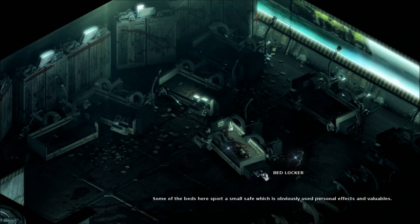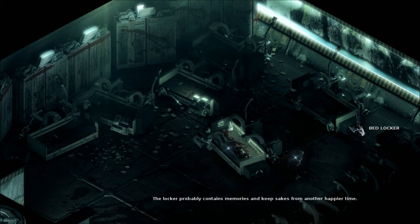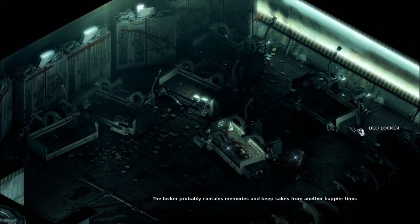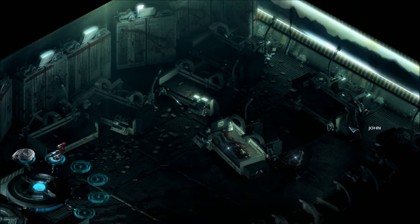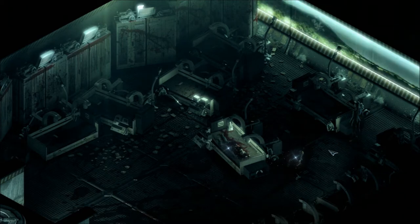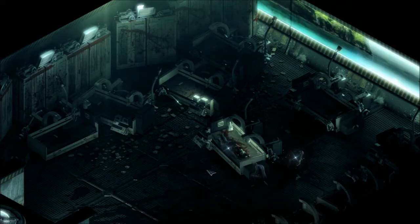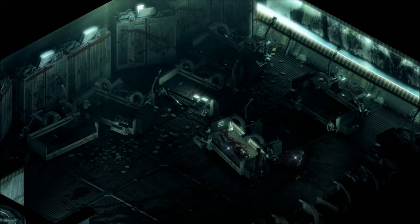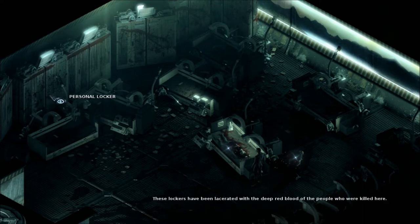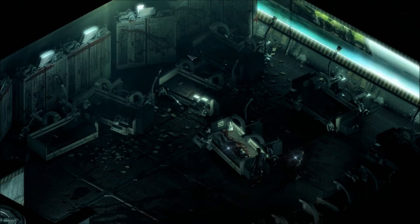Welcome back to Let's Play Stasis blind. We have bed lockers — didn't realize that. Beginning the episode now. Maybe there's something in here we can find to be of use. The locker is open but empty — says something about containing memories. Some of the beds here sport a small safe, which is obviously used for personal effects and valuables. Locker's open but empty.